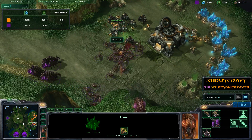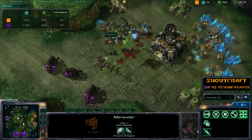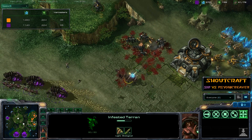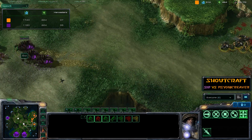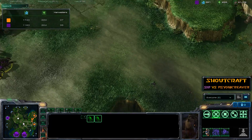Cid is going in again with Fungal Growth and spitting out a couple of Infested Terrans at the rear, trying to swarm those Marauders. There are just a few too many for the Speedlings to handle. The Infested Terrans don't appear all that often and are taken apart in short order by the Marauders. Cid tries to back off with the Infestors — once they're out of mana, they have no attack of their own, so it's not worth going in.